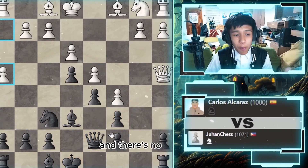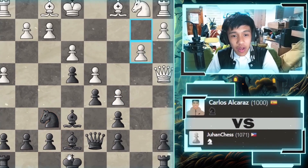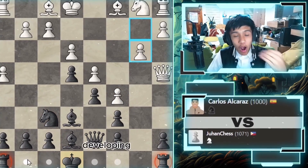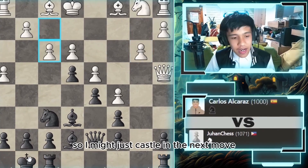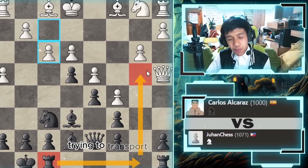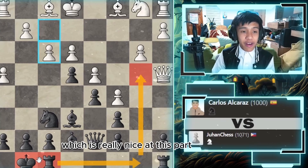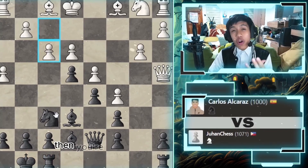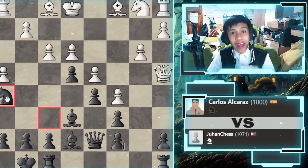I'll just play queen to d7, which pins my queen to the king. Since there's no pawn here, I might just go bishop to e7, developing another piece. Good principle — develop all pieces before attacking. So I'll castle next move, with the rook going to f8, trying to transport the rook to b8 and make my king safe. Castle before move 10 to make your king very safe.